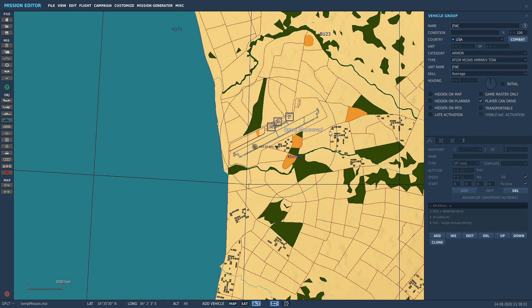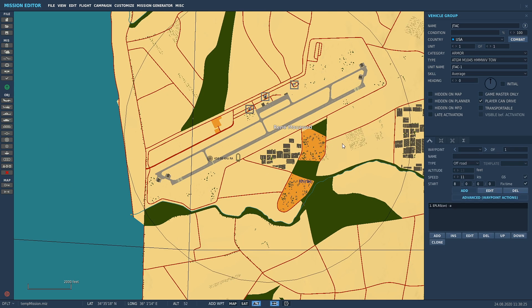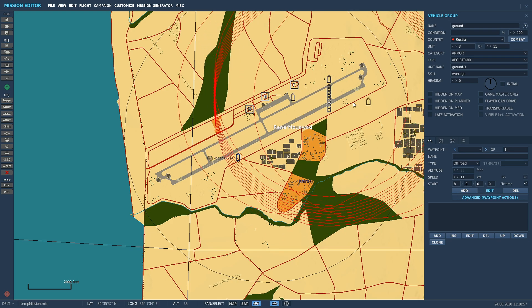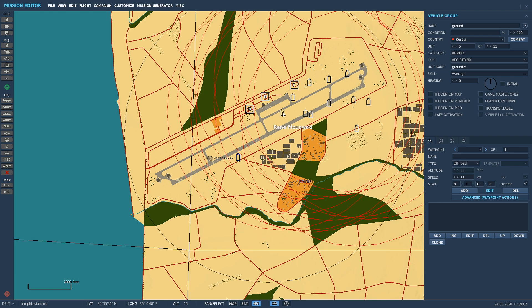Skill doesn't matter because all we want it to do is laser targets. Now we've got to give him some targets to lase, so we're going to change this over to Russia. Copy it, paste it, and just put enough units down. To add units just click and drag them around — there we go. Alright, so he's got some targets here for the JTAC to lase for us.